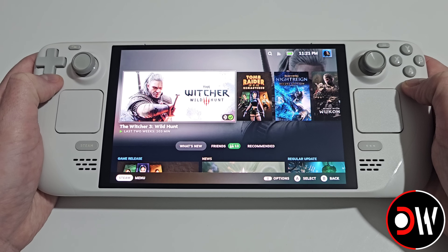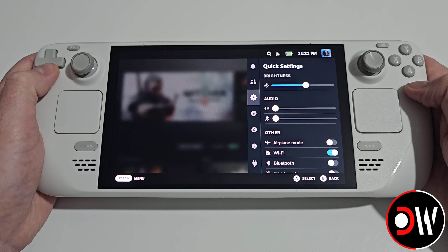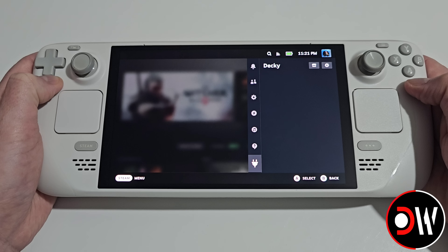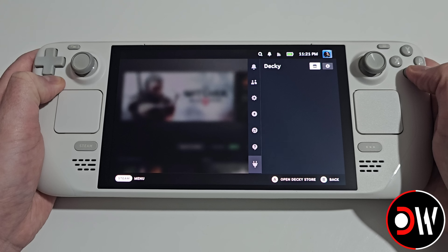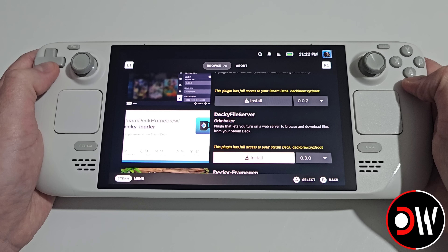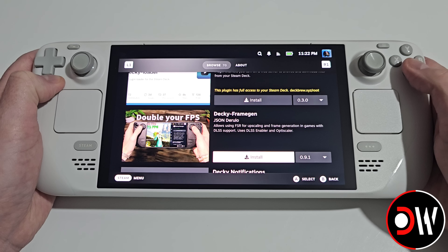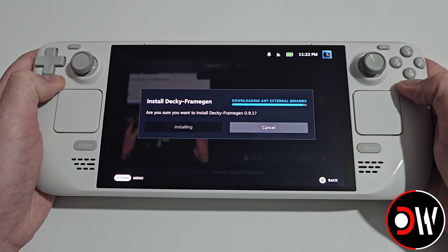In gaming mode, press the quick access menu button — the three dots on the right-hand side. Go down to the Decky plugin icon that has now appeared and click on the store icon in the top right-hand corner. Scroll down to D and you'll see Decky Frame Gen. Select install, then install again, and the plugin will be installed to your Steam Deck.